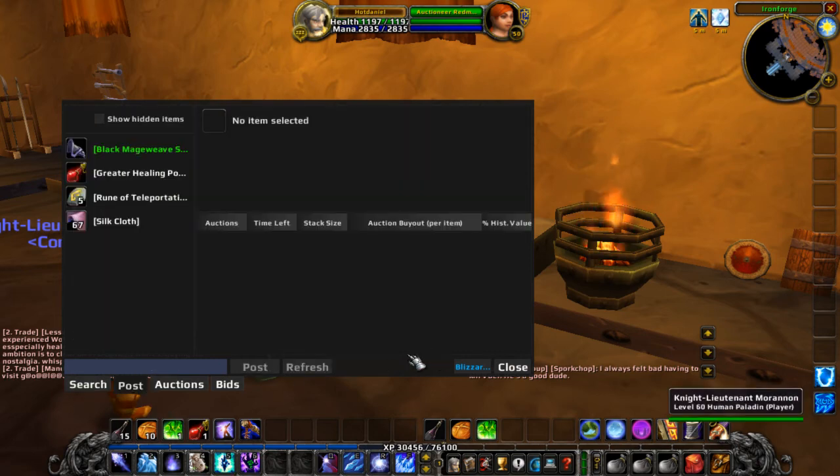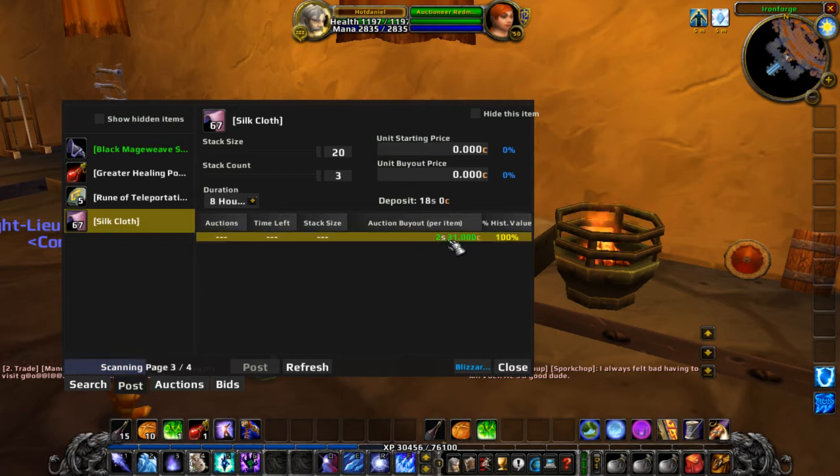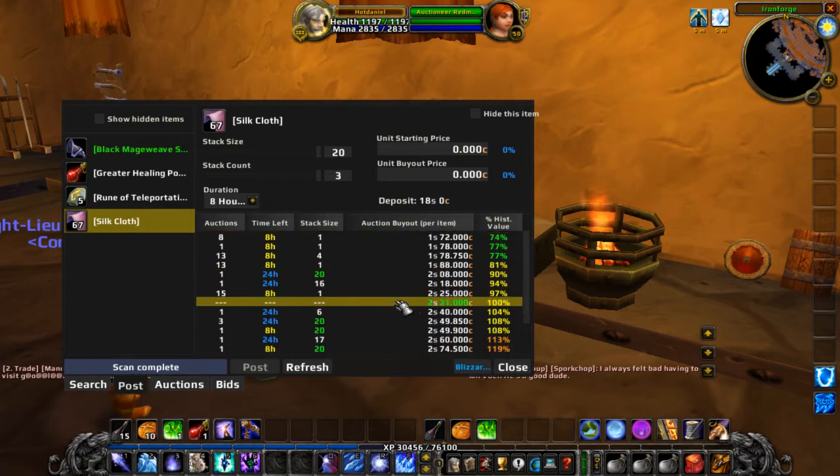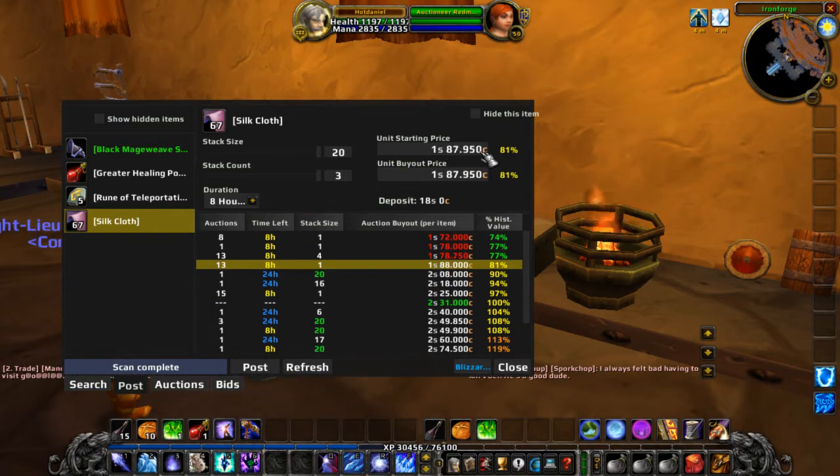The thing that's most useful to me is actually in the auction posting part. For example, I have some silk cloth here — just clicking on this is going to scan all of the auctions currently up for silk cloth. What it's displaying right here is the historical average buyout price, so I already know what my baseline is. Here's the historical average; currently there's a bunch of junk on the market below the average. So if I want to, I can single click here and it's going to set my sell prices to that historical average. If I wanted to undercut a specific person or a specific set of auctions, I just click on that particular one and you see it'll undercut by as little as possible — it'll come out to one copper less for the stack.